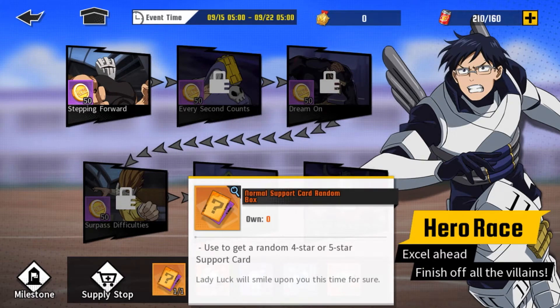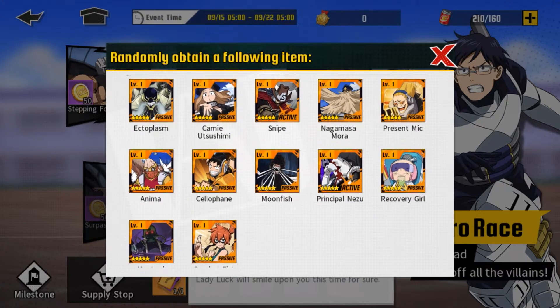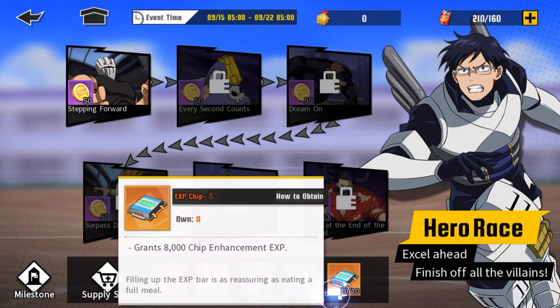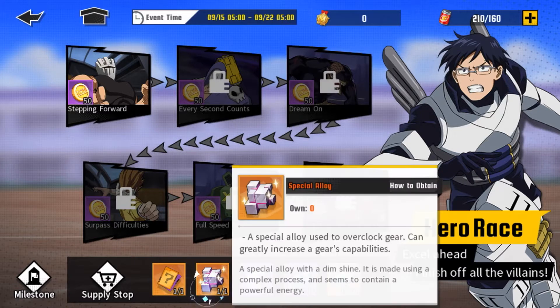Maybe they nerfed it, I don't know. But if we take a look right here, we get to see all the 5 stars that are in here. Principal Nezu and Snipe being the best ones to have, in my opinion. And then the 4 stars — you can just use them to fuse. You also get the things to upgrade your gears, like the modification drawing. EX chips that are gold, which are very hard to come by. And the normal Olog — I don't know why they call it Olog — and then the Special Olog, which will upgrade your gears as well.